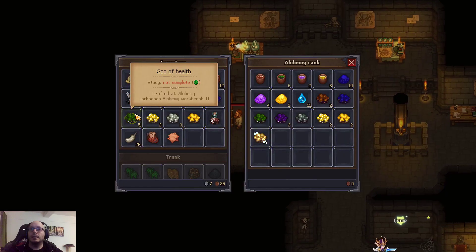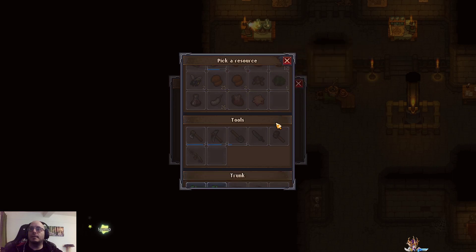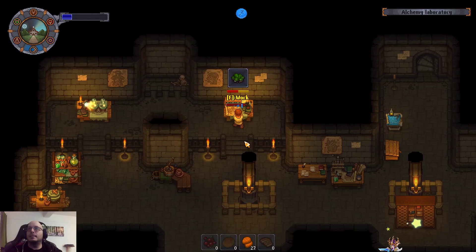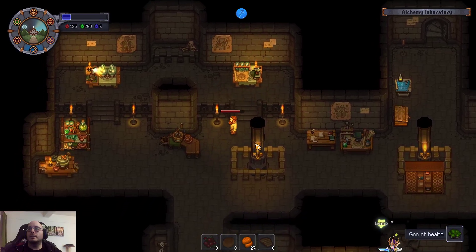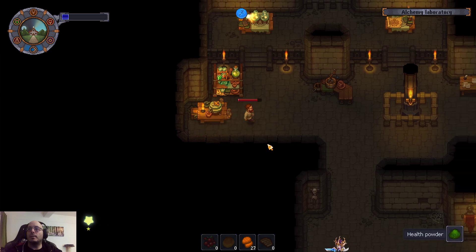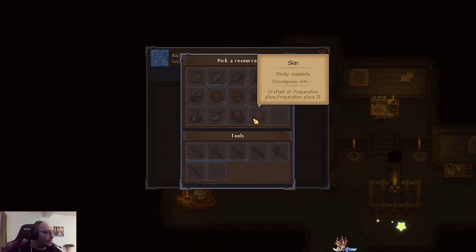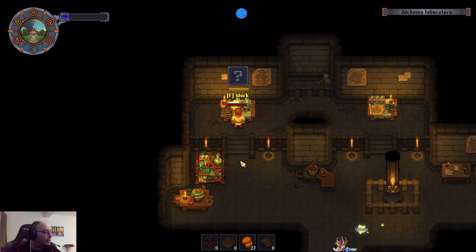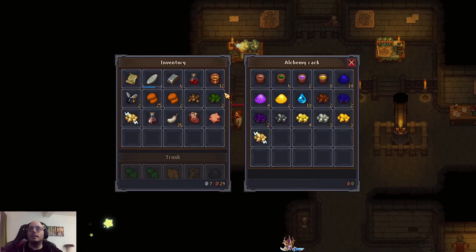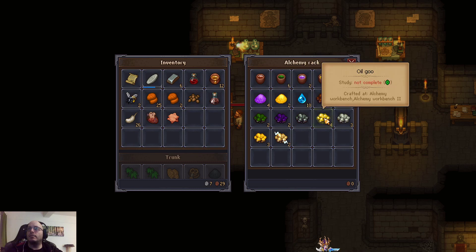Goo, goo, goo — we have some goos that do things. We can actually use this — we didn't study it. Goo of health — turn it into health powder so we can come over here and say: health powder plus water — already clicked. Electric goo — nothing. Oil goo — let's study it.